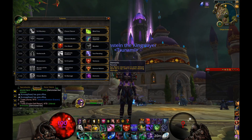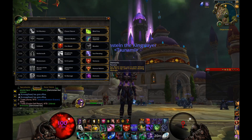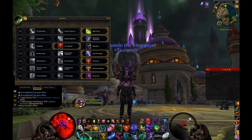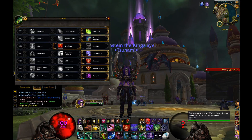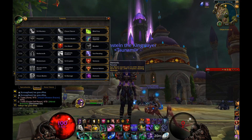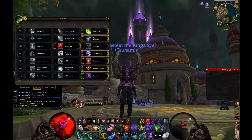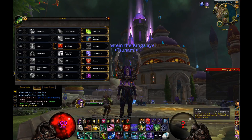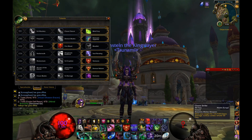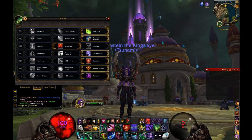The last talent is Daemonic: Eye Beam causes you to enter demon form for five seconds after it finishes dealing damage. Combined with Soul Rending and Blind Fury, your Eye Beam does a lot more damage and heals you, so you can use it defensively too. I'll normally build up 80 to 100 fury first and then pop Eye Beam, so I can get two enhanced Chaos Strikes out immediately after.